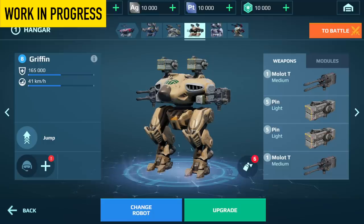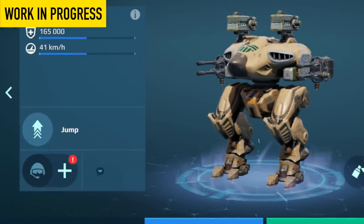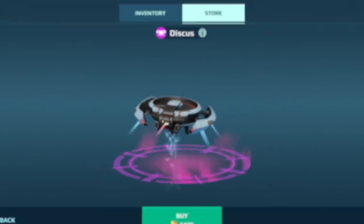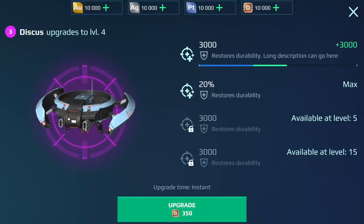Most players would use a single drone for a particular robot. This is why drones will now become part of a robot's loadout, along with its pilots and modules. Microchips will be gone. The new drones are upgradeable, just like pilots. Each drone has its own set of abilities, and we want to highlight the signature effects that each drone already has. This will allow us to balance each drone better and make learning the drones way more intuitive. If you see an enemy with a particular drone, you can be sure that you know what it does.